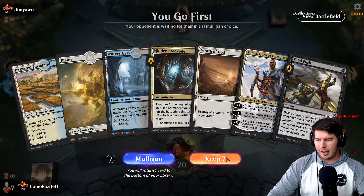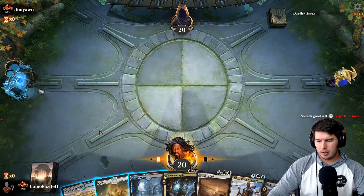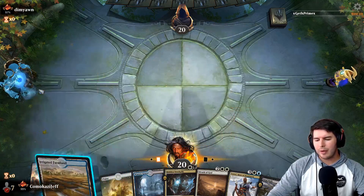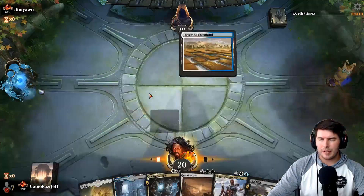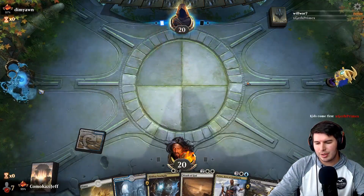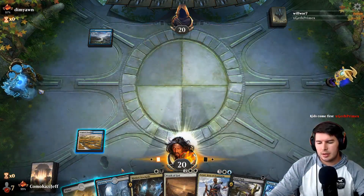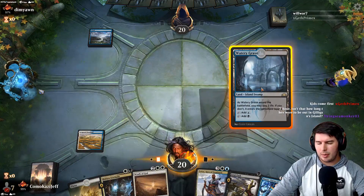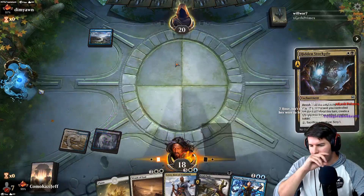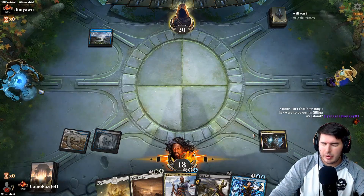Up against Dim — we'll keep this hand. I don't think I want to hold up Fatal Push right away. I'd rather get out Hidden Stockpile. The issue is I don't think I have many Fable Passages, so we don't have tons of revolt triggers. We have lots of ways to make tokens though. We go ahead and get out Hidden Stockpile. Narset comes out — they'll want to get rid of it, and hopefully on our turn we can get a revolt trigger.